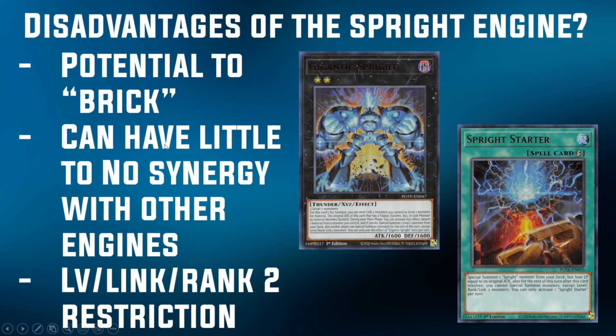Moving on to the cons of the Sprite engine — it's not all sunshine and rainbows. Right off the bat, it has the potential to brick. If you think about putting it in a deck like Danger Tier Limits — the most common deck you'll see a Sprite engine in — if you hard draw a card like Jet, you're not necessarily going to be able to use it for anything unless you get up early onto the board. That requires you to already be playing. Also, a card like Smashers is usually dead unless you specifically go into Gigantic summoning Jet from your deck, or you're going into Dark stealing your opponent's Sprite monster. So Smashers can be considered a brick in your deck. And if you end up milling Smashers, it doesn't do anything for you in the graveyard.